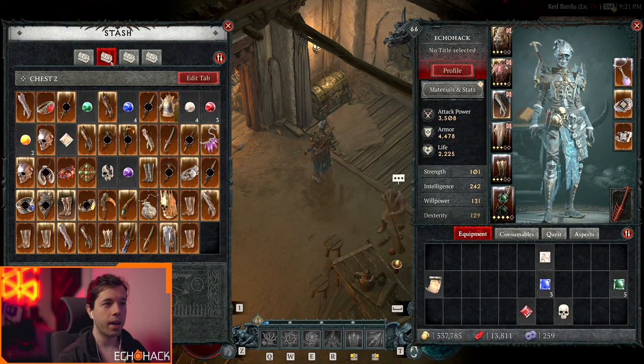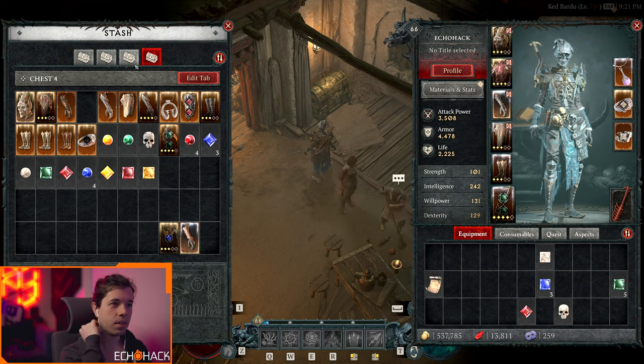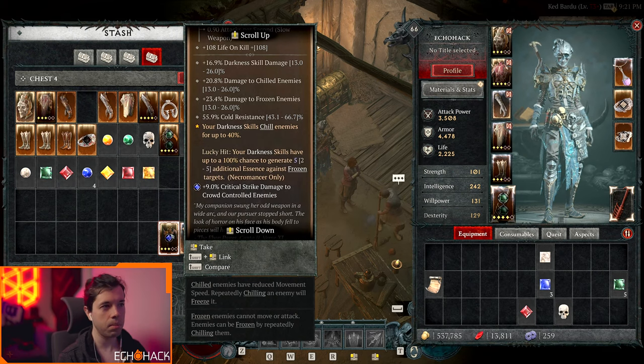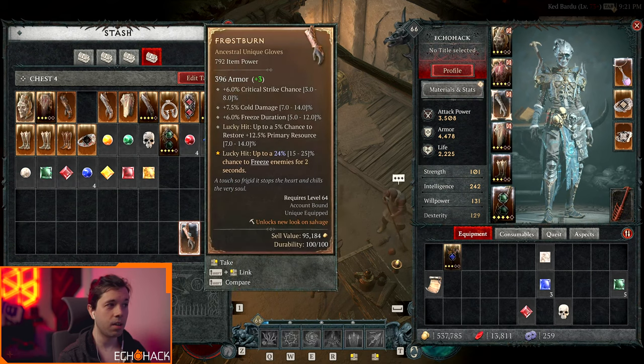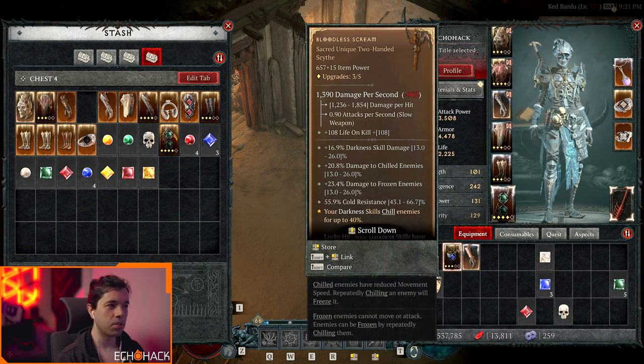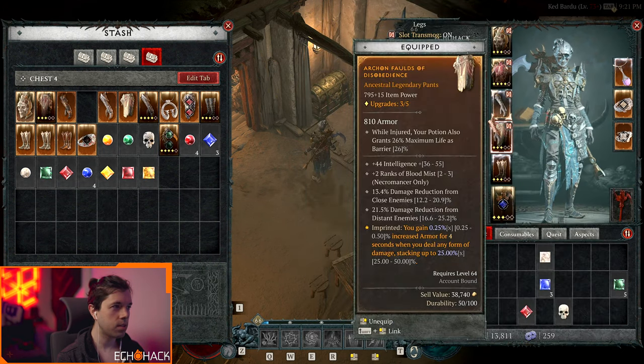There's one more item I really want to fit into this build. It's going to be a DPS loss, but all of my DPS is going to come from bone spirit anyway. That's the Bloodless Scream — it makes my darkness skills chill enemies for up to 40 percent, and then eventually chilled enemies become frozen. I also have Frostburns, which can freeze enemies, increase freeze duration, have crit chance, and can restore primary resource. So I'm quadruple dipping on resource regeneration in order to spend it all on bone spirit.